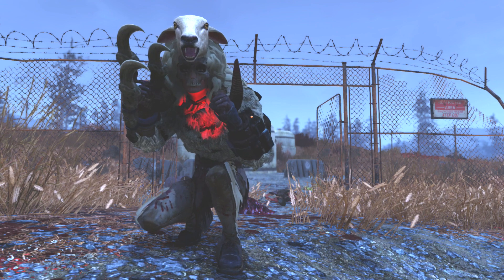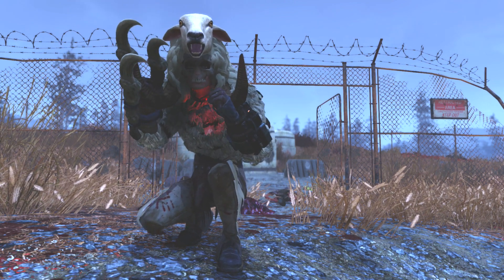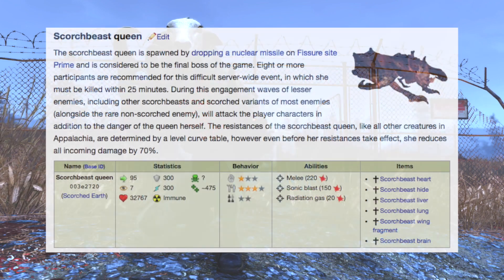Before I teach you how to fight the queen, you must first learn what the queen brings to the table, and exactly why it is so hard to kill. The queen has a staggering initial health of 32,700 hit points. Upon reaching half health, it then mutates back to full health with an additional health boost of extra hit points. The queen also has an insane damage mitigation effect, reducing the magnitude of all incoming damage by 70%. On top of that, she has natural thick skin that gives her a buff of 300 energy and damage resistance respectively. It's like Frank Horrigan on crack, basically.